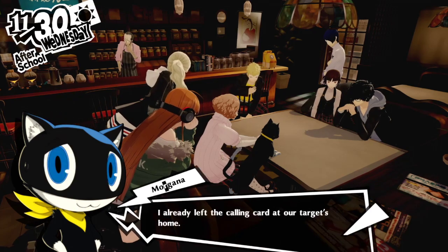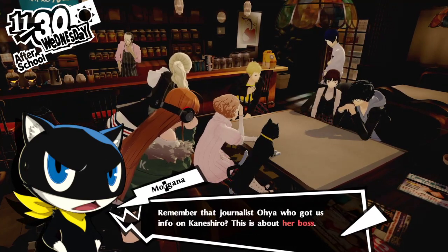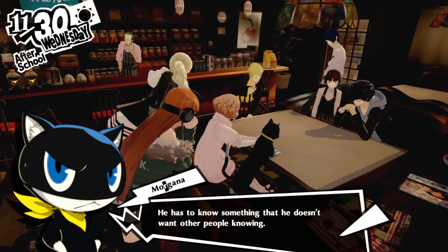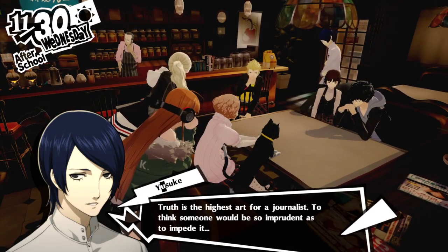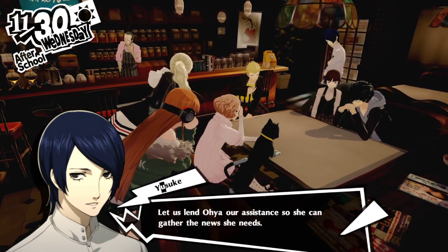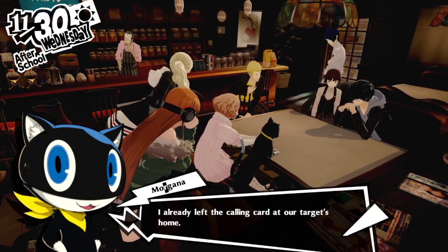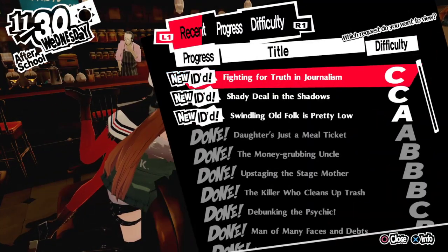Looks like we're all ready to do this. Remember that journalist Oya who got us info on Kaneshiro? This is about her boss. He's been harassing her and keeping her from investigating the case in which her partner went missing. He has to know something he doesn't want other people knowing. Truth is the highest art for a journalist. Let's lend Oya our assistance so she can gather the news she needs. Only three targets, but we're going in.